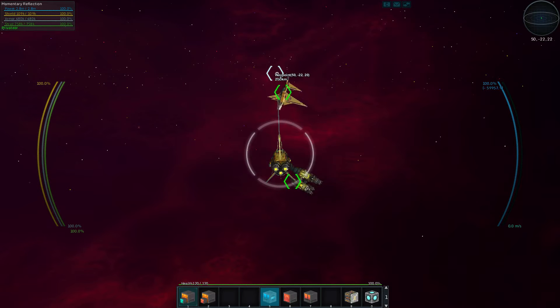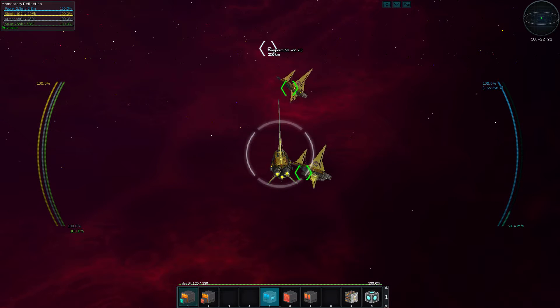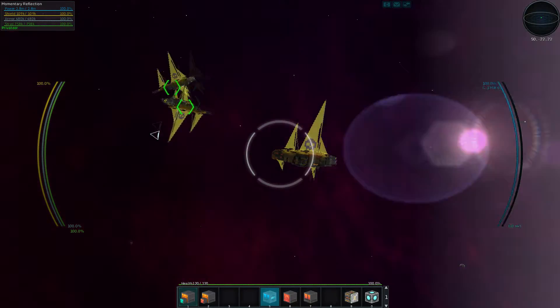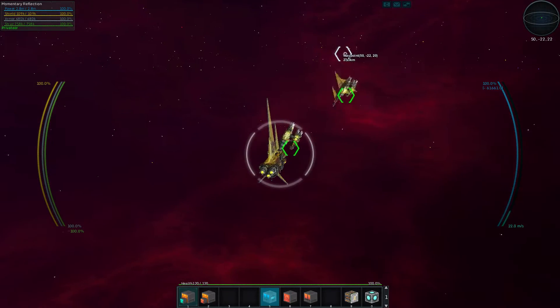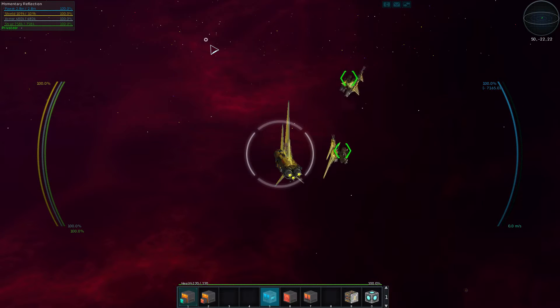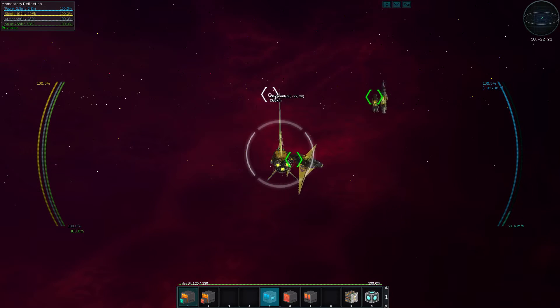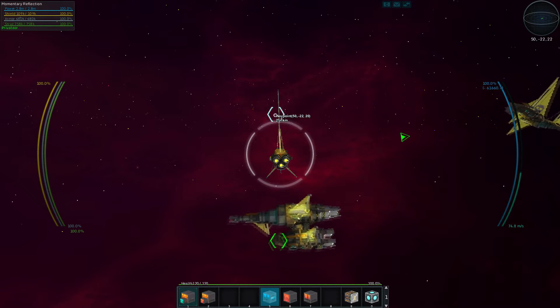All right, here we are two sectors away, assembling the fleet. God, these fleets are so dumb. They're supposed to be idling in formation and they're just kind of being weird. Come on guys, if you can't even get into formation, how do you expect us to take out these pirates? They're just dumb robots. Anyway, whatever — the station is this way so we're just gonna fly over to it.